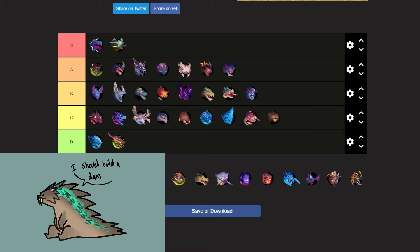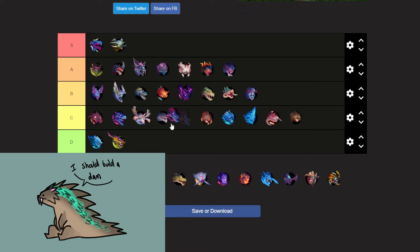Next up, the shadow version of Nayzaga — another variant behemoth, so C tier. I'll put it above the Gnasher and those behemoths.